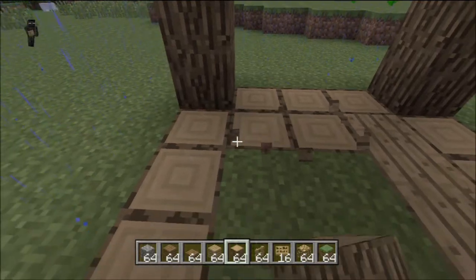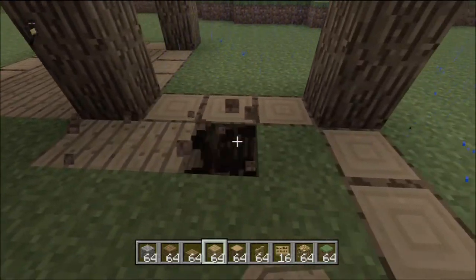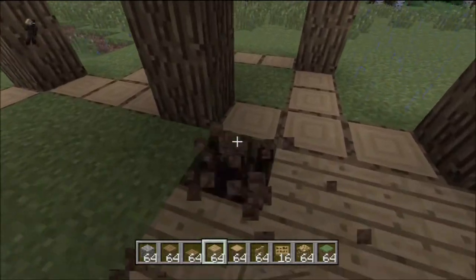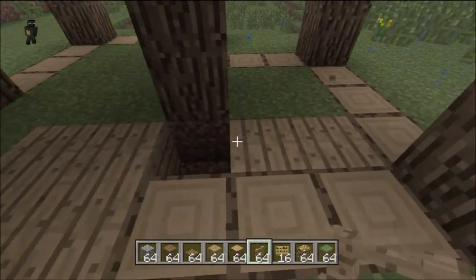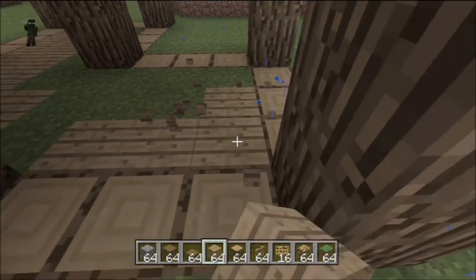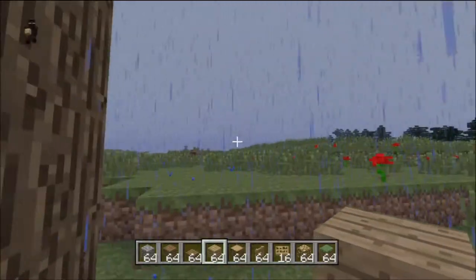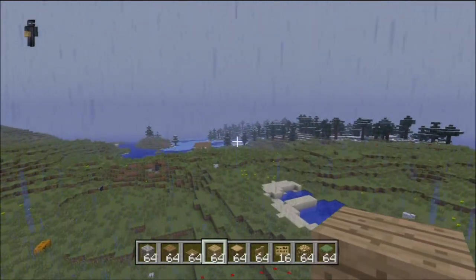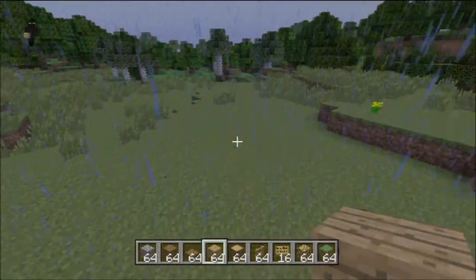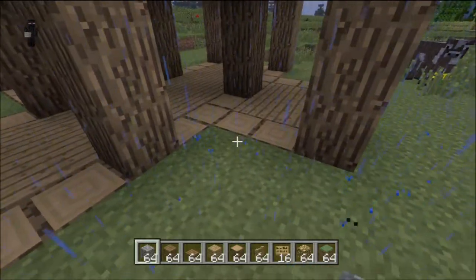Just fill in the floor with wood — you don't have to go along exactly with what I'm doing. You can fill it in with spruce wood, cobblestone, or even pink wool if you want to make a carpet or something. I'll probably make the roof the same color as the floor — oak wood. I did spruce on another house over there. Alright, let's make the walls out of cobblestone.